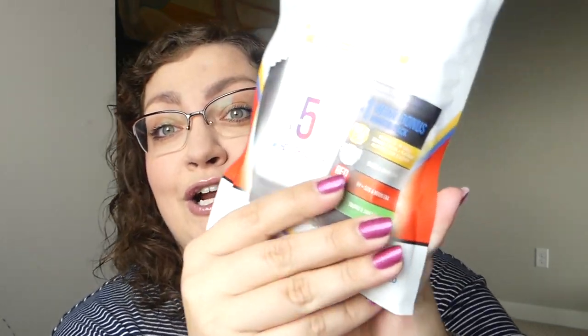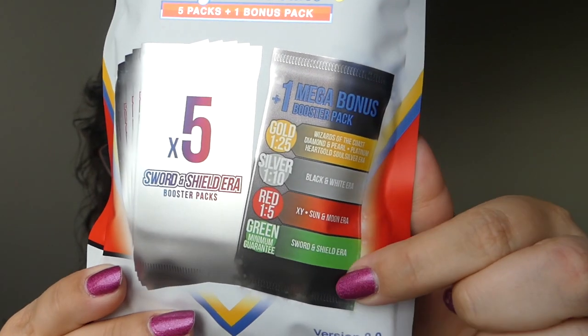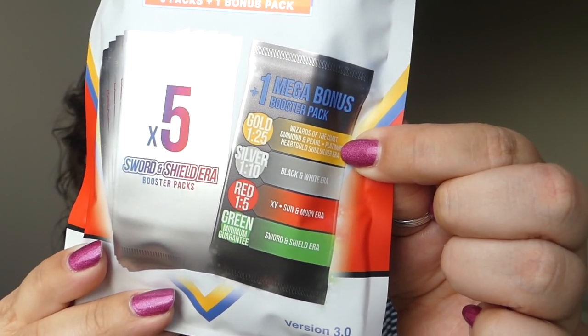Six times six — we've got 36 packs of cards to open. That's a whole booster box. Basically you get five Sword and Shield era packs and then a mystery pack. Depending on what color the mystery pack is, that determines your sixth pack. If you get green, it's another Sword and Shield era pack. Gold is the one we want — that's Wizards of the Coast or Diamond and Pearl era. Silver gets you Black and White, red gets X and Y or Sun and Moon. Even a green can have great pulls — I've seen people get alt arts from green packs.